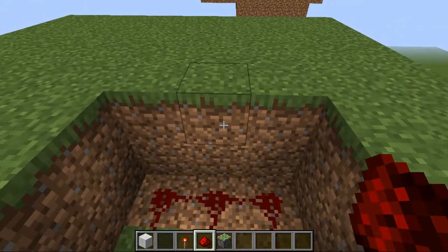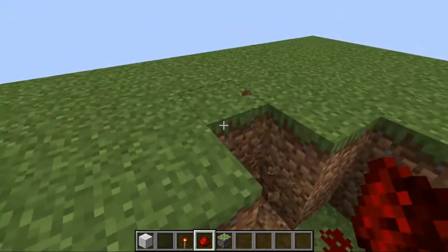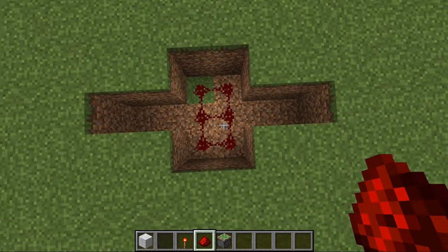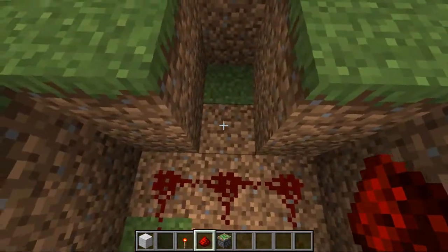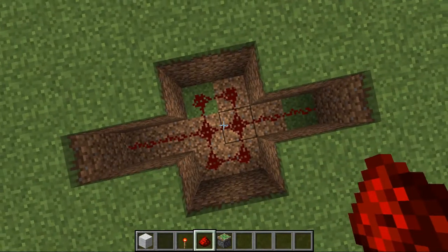Then come over to the sides and dig two down on each side, so you have a little space that looks exactly like that. Take your redstone dust and place it down on the very bottom block. You should have a little pattern like that.